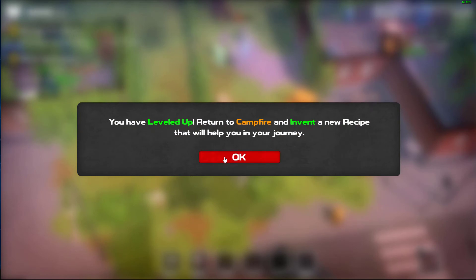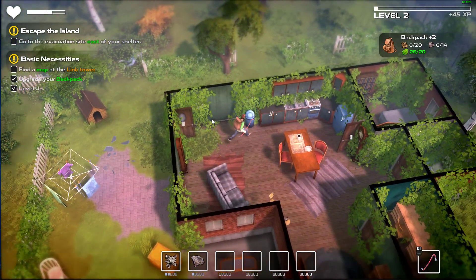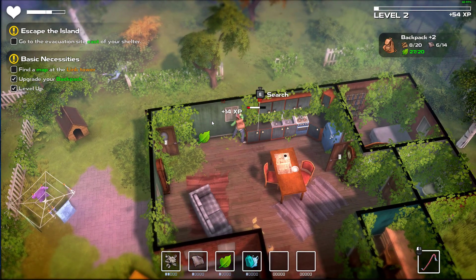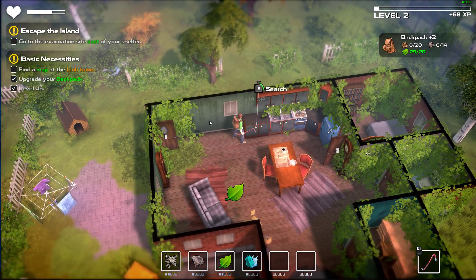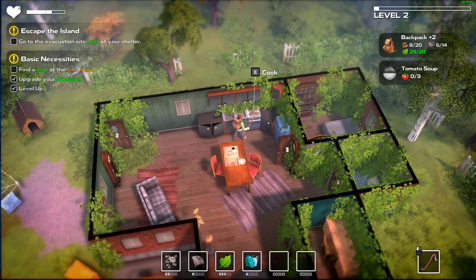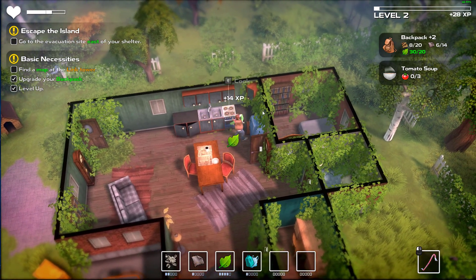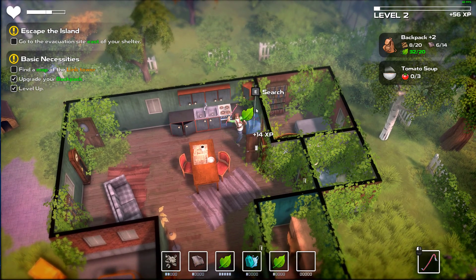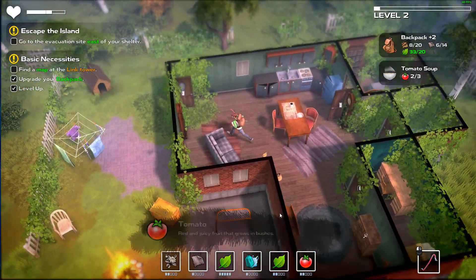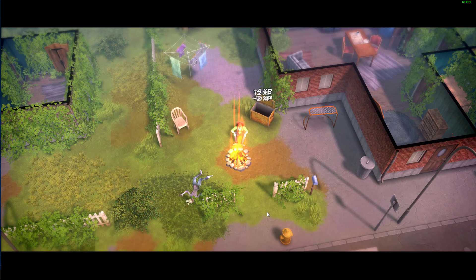Let me just get some more stuff to store before we go. There you go - tomato soup! Fantastic. I assume food is a problem in this game - maybe we need food to heal. We'll see in a minute, we're still not 100% sure how this stuff works. Tomatoes - all right, let's go. Store these materials and go to the campfire to unlock this new recipe.